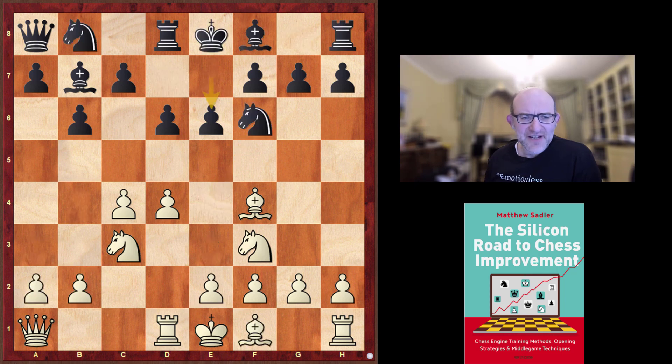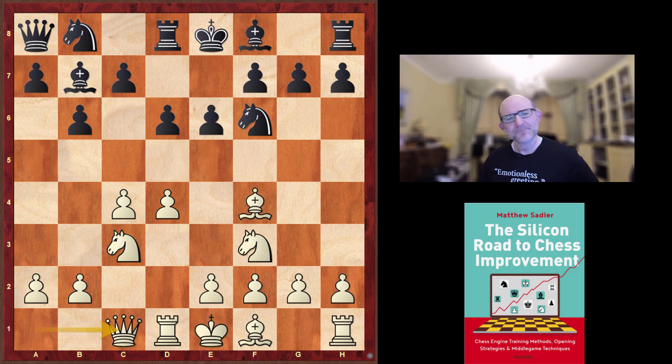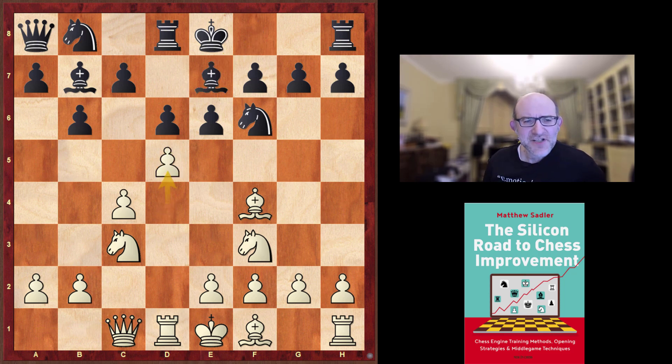SlowChess played a very specific concrete plan — and frankly I'm not sure I would ever have thought of it. The move Qc1 doesn't look very natural at all. Why are you doing that? Well, after Bb7, SlowChess played d5. You can see that this queen is looking at the c7 pawn — if pawns get exchanged with exd5, cxd5, we could target c7. The queen is also looking to come to e3 after exd5. So the queen is just entering into contact with dark squares — very interesting.